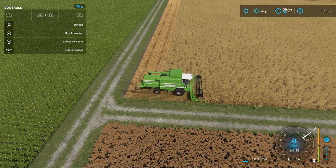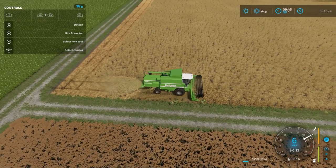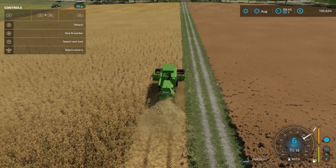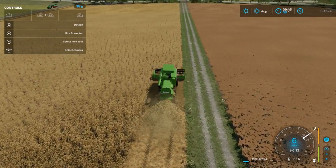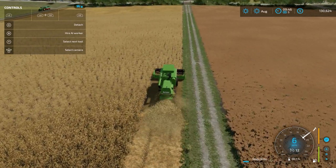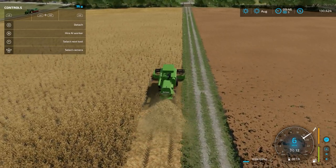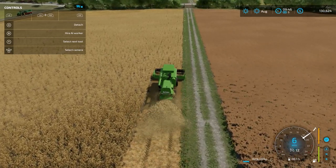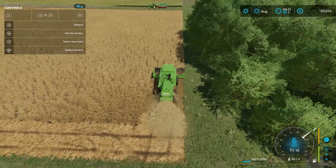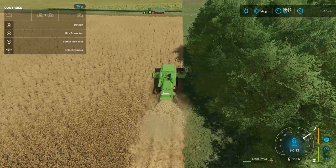Rather than heading all the way across the field to the very end, I take a few passes on these headlands to create more space for the combine to maneuver so I don't have to worry about running into trees. This is especially beneficial if you're going to use AI workers, because AI workers have a tendency to get themselves into a jam with your equipment — they'll drive right into a tree, especially if you have mods installed that override the working speed limit.